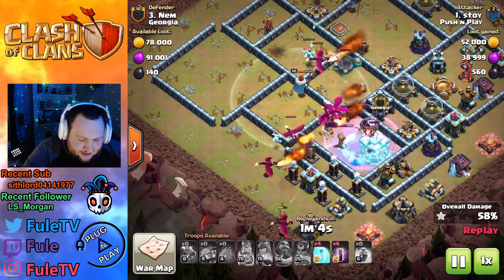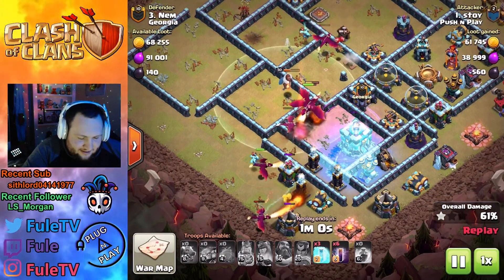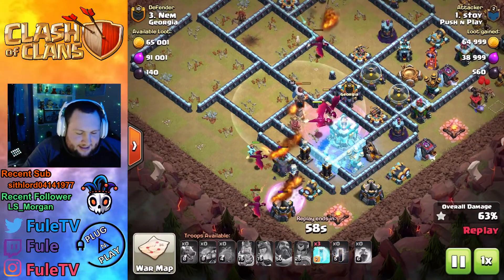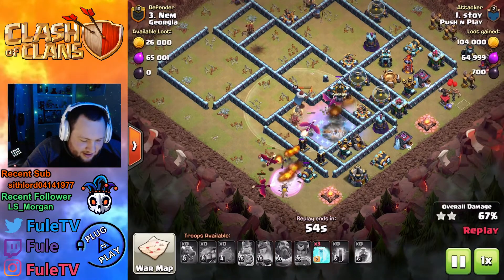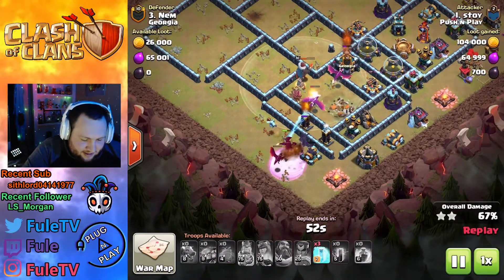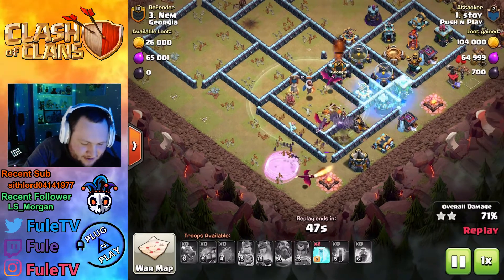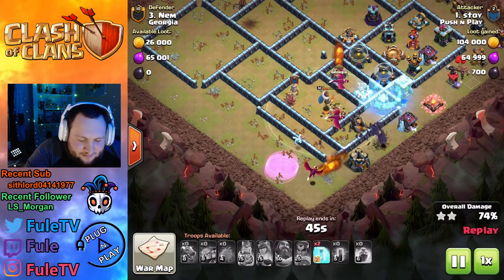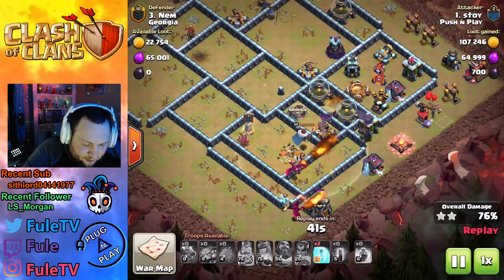Does he still get the town hall with the blimp? Those wounds are gonna damage it and those dragons should be able to take it out. It's at half health — he might have to freeze. There's the freeze and the town hall goes down to the warden, the rage, and the dragons. He sends the bats in with the dragons — kind of risky. He did find the tornado trap though, so that's fine. He uses that freeze early under the wizard tower and takes it out, no problem.